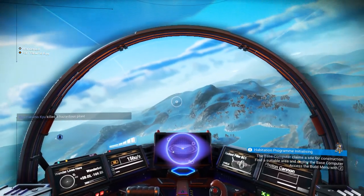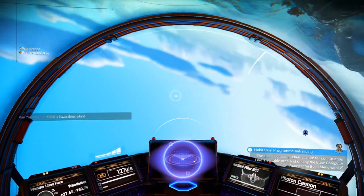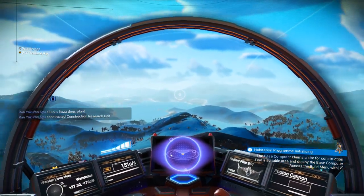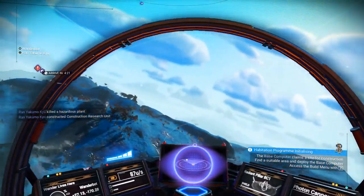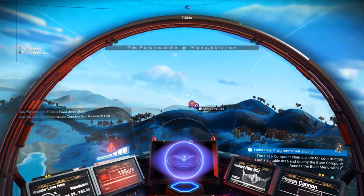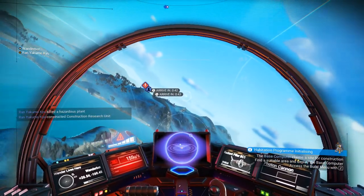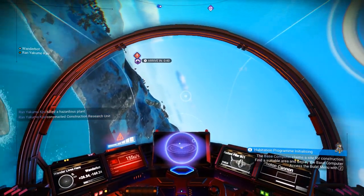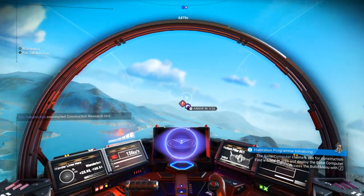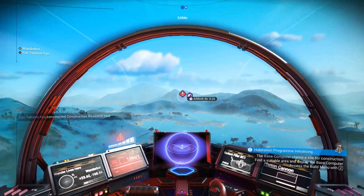I'm just going to fly around for a little while and see if we can find another structure. All I would like is a spaceport to land next to and interact with. Actually, you know what — let's just go piggyback off of Renn's base. I don't want to put any effort into base building until I find the perfect spot.